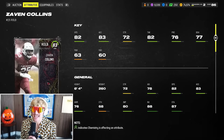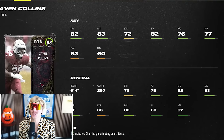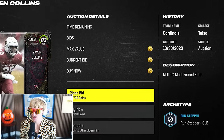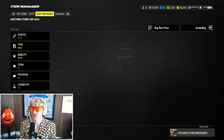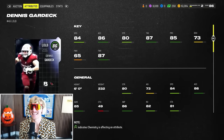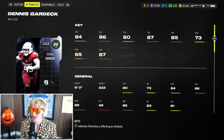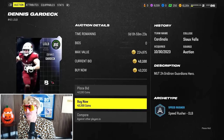At right outside linebacker, I'm taking Zayven Collins — a well-rounded OLB. My pass rush is coming from Bruce Smith, so I don't care that Zayven Collins isn't really a pass rusher. That leaves 60,000 coins for my left outside linebacker. I can get Dennis Gardeck — he was actually a dog for the Cardinals, been a real beast. It's 43,000 coins for the 86 overall with really well-rounded stats.